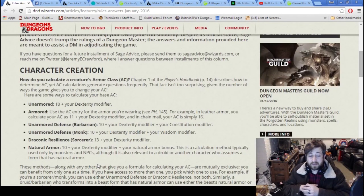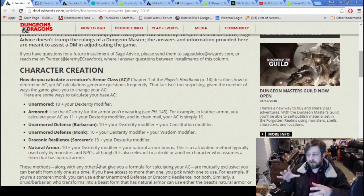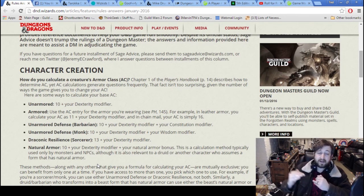Mage Armor acts almost identically to Draconic Resilience. Casting Mage Armor to make your AC 13 plus Dex mod will not stack with worn armor, but it will stack with a shield and the Shield spell. Mage Armor does not stack with a Barbarian's or Monk's Unarmored Defense. The spell Barkskin, which sets your AC at 16, means your AC cannot be lower than 16 — it doesn't make it higher if you already have better armor.